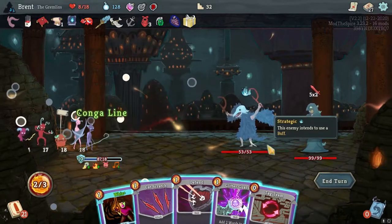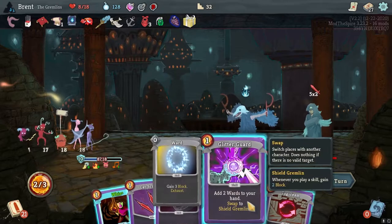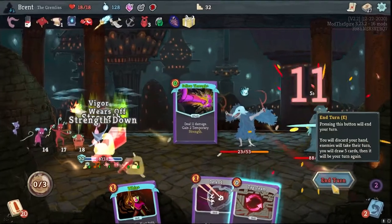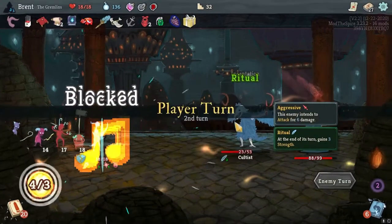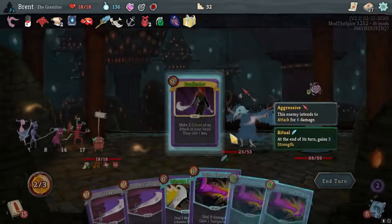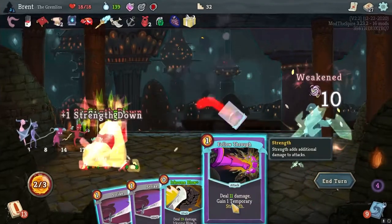We're going to Conga Line first, damage coming in - I really don't want to take. Let's do this, plays out pretty well, and we're going to start hitting the Cultist and the other one apparently. Cultist and Chosen - making sure I have their names right. We're going to duplicate Follow Through. Getting these upgraded would be very good. They're dead.